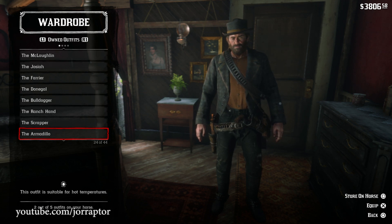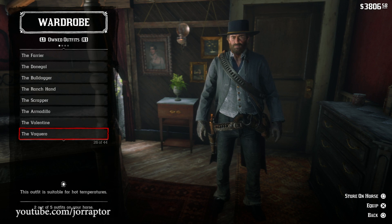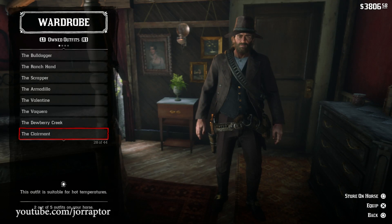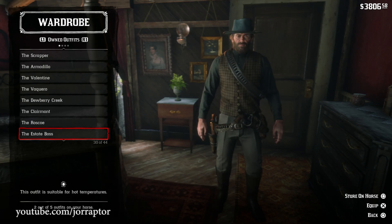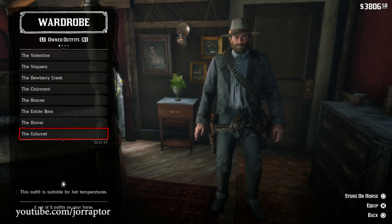Some outfits are also tied to your honor level, like the Valentine suit for example, so you need to be a good guy or a bad guy to be able to buy them. You can see this thanks to a lock icon when you try to buy it, and the description will also tell you that you need to change your honor to unlock it.